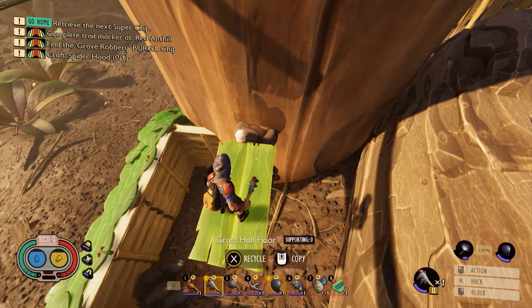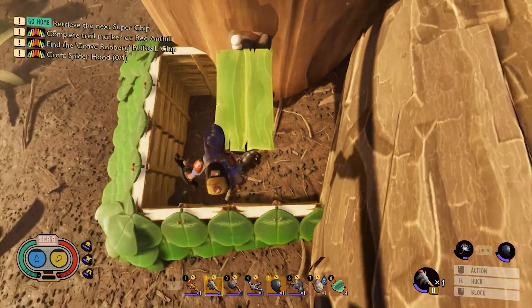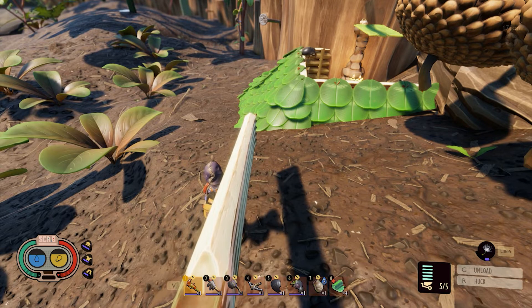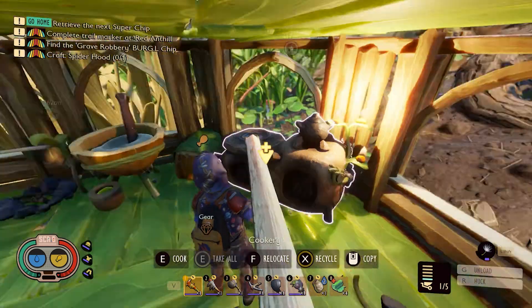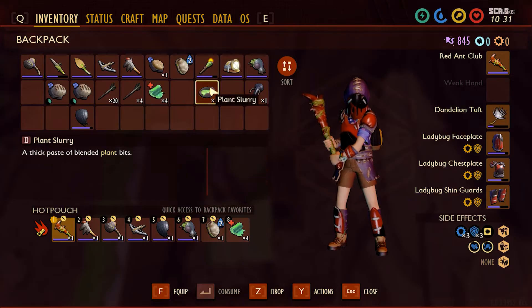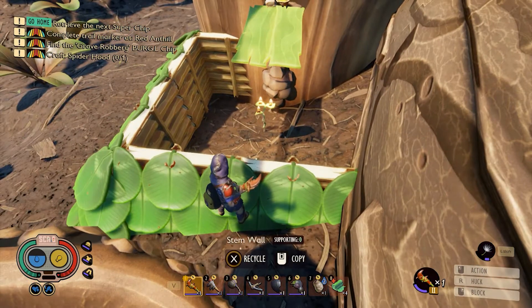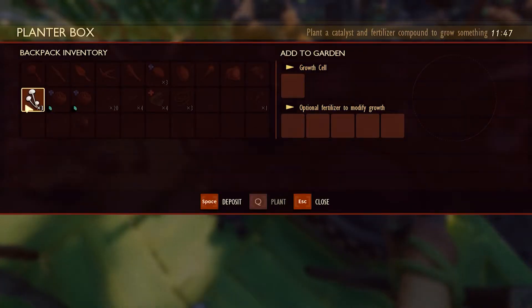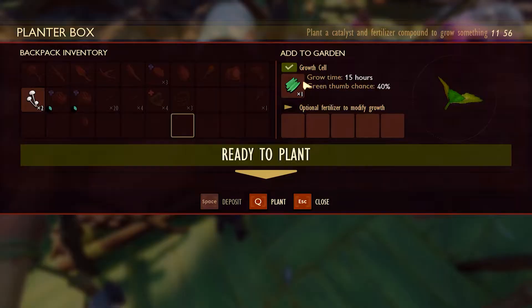Maybe this configuration will keep the weevils from eating the bait, but still attract them into the trap. Awesome, looks like it still works. The cookery is complete. I believe aphids are attracted to plant slurries, so hopefully we'll start catching aphids too. The two garden patches are ready — let's try growing some mushrooms and plant fiber.